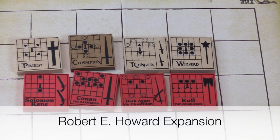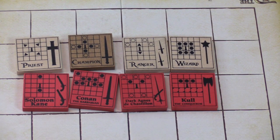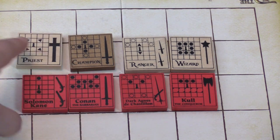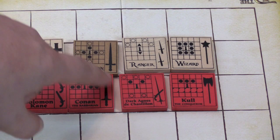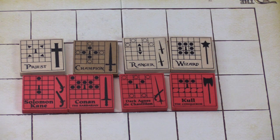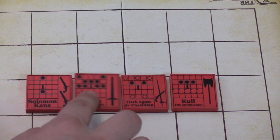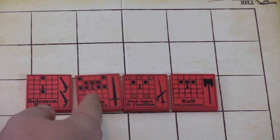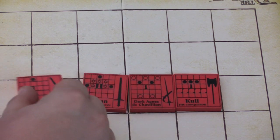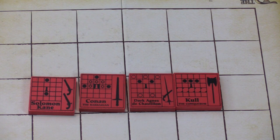In the Robert E. Howard expansion pack, the pieces are bright red because they can be used by either player. You can draft two at the start — Solomon Kane replaces the Priest, Conan replaces the Champion, Dark Agnes replaces the Ranger, and Kull replaces the Wizard. Or you can set them aside and swap them in when a player pulls matching pieces. Conan has a very strong forward attack, which makes sense, but he can really only go forward, making him less versatile than I'd like.